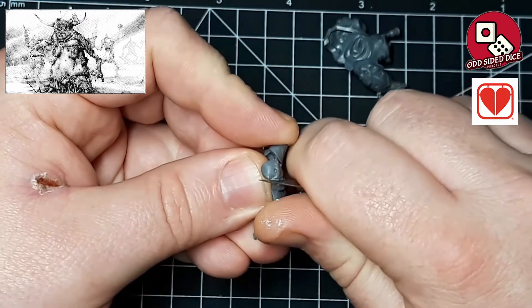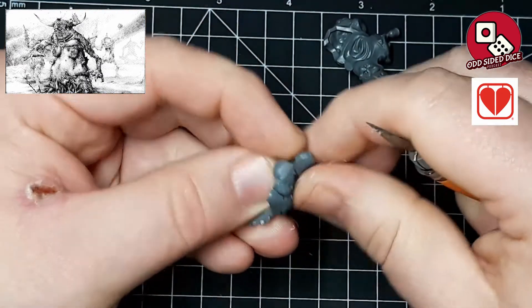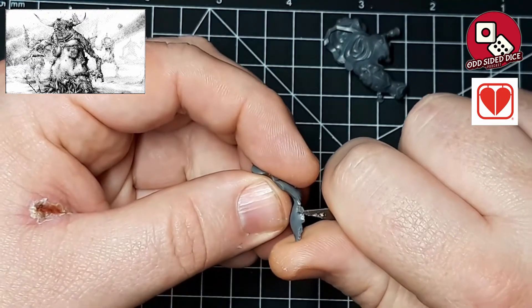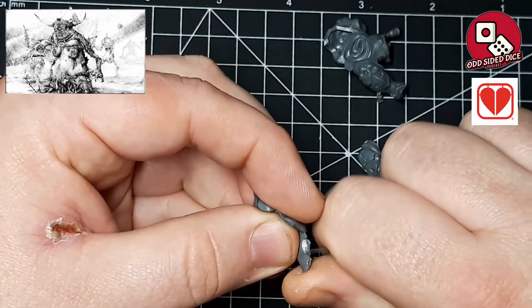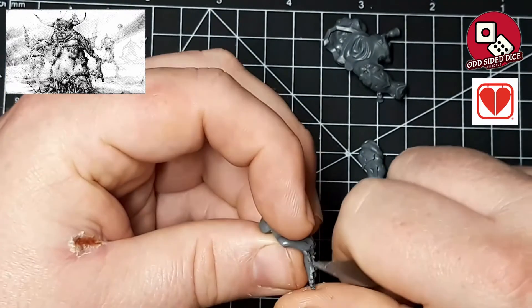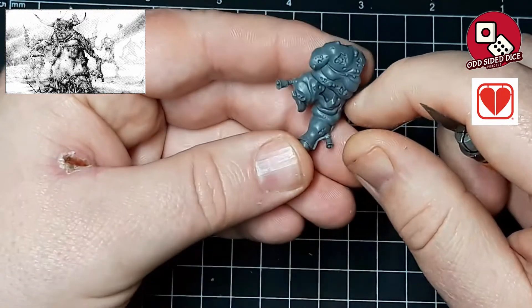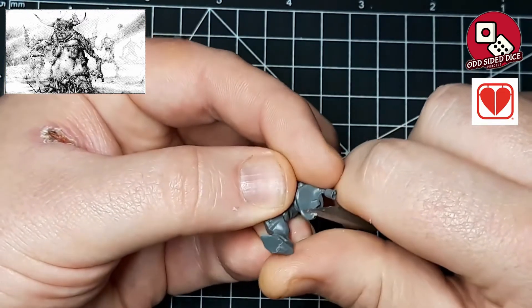Now it's all too easy to just go at it with a pair of cutters and a hobby knife, slicing off bits you don't think you're going to use. But one thing I'd suggest is that before you start, actually clean all the parts of the base model first — using a hobby knife, the mould line remover from GW, or sandpaper. It gives you a better idea of whether you really need to remove all the parts you thought, or whether you can actually remove fewer parts than you expected.